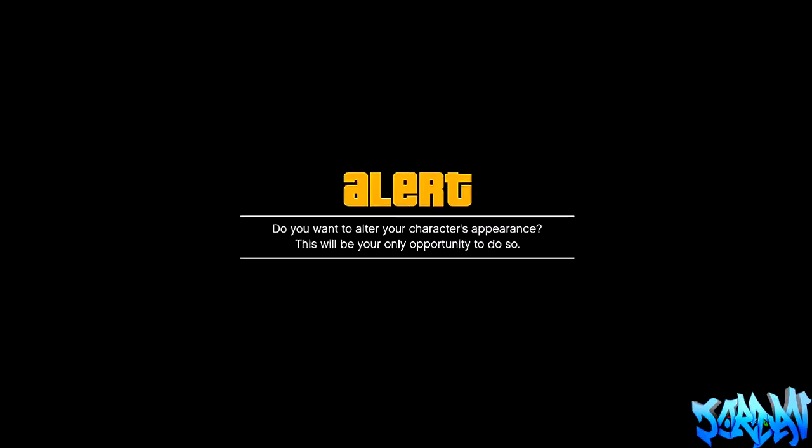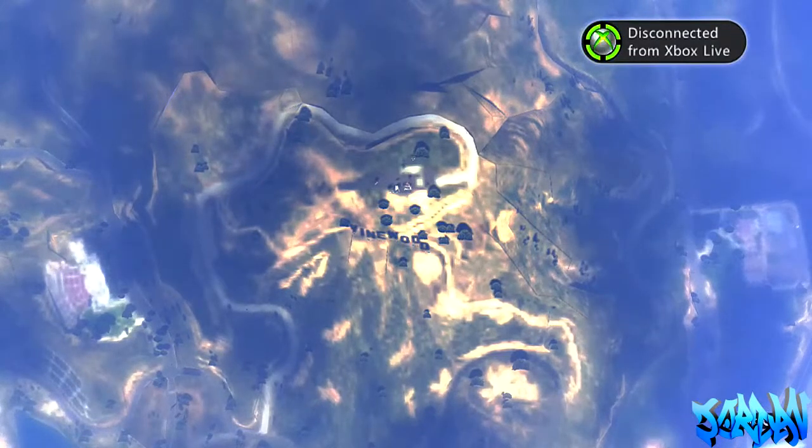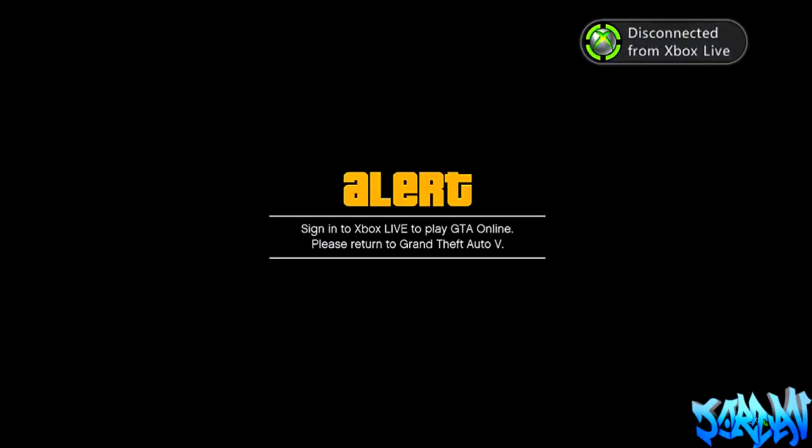It's going to say you have one chance to alter your character's appearance — this will be your only opportunity to do so. When you see this message, you want to pull out your Ethernet cable, or your wireless adapter if you've got an older Xbox 360 or anything like that, just so you disconnect from the Wi-Fi. You need to unplug your Ethernet cable and you'll disconnect from Xbox Live.